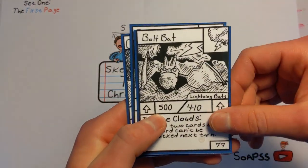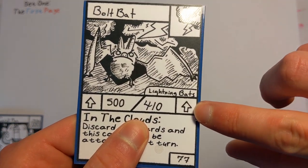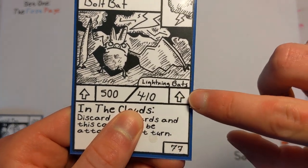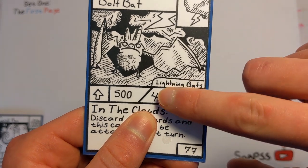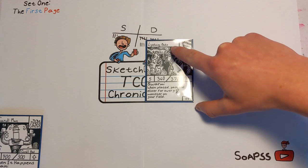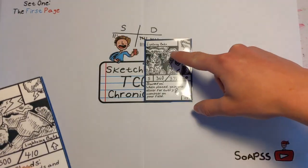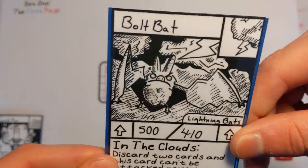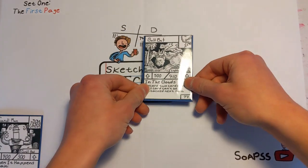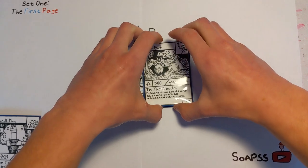And then if you have the upgrade monster, which as you can see has a little upgrade symbol where the upgradable symbol was — the little circle we were just talking about — so now there's an upgrade arrow. And right above that it says lightning bats, and that is the card right there. So this means that this card upgrades off of lightning bats. So you can take this card from your hand, even if you just placed that, and place bolt bat onto lightning bats, and now that card is upgraded.